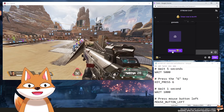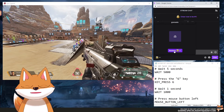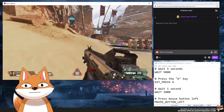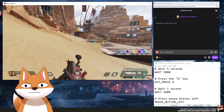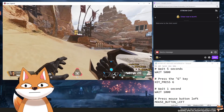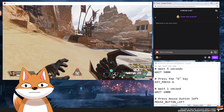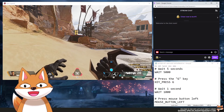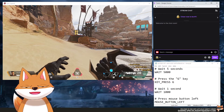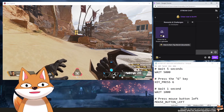I'm redeeming this and then running into the game — you will see that I will automatically throw a grenade. Nice! I actually didn't press anything — I didn't press the G button or the mouse button — so basically this reward here forced me to throw a grenade.